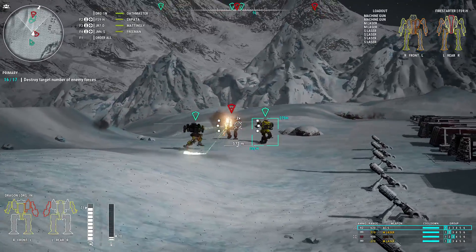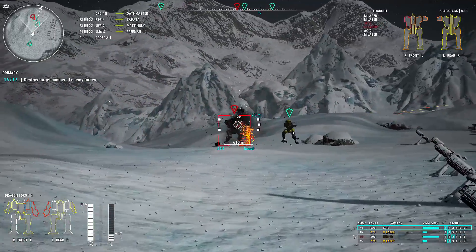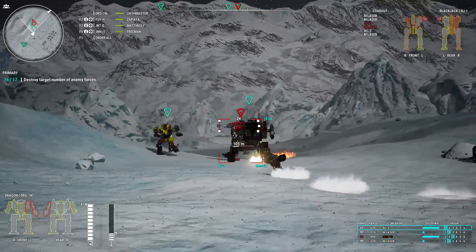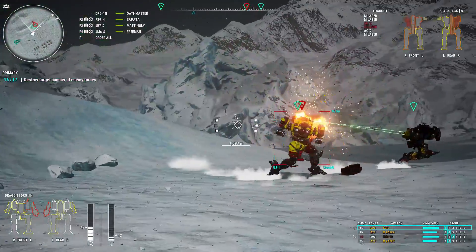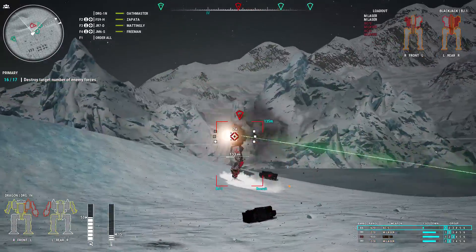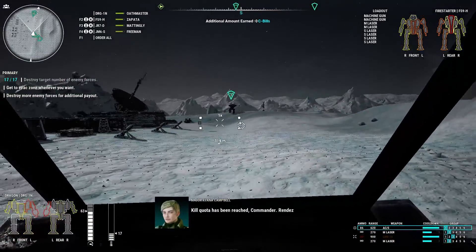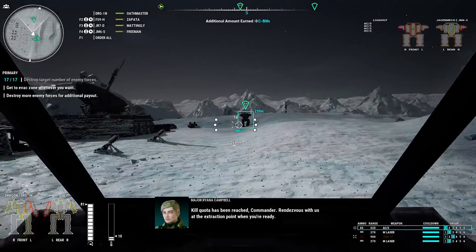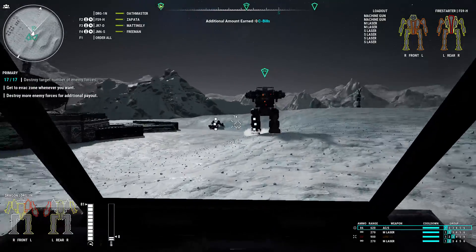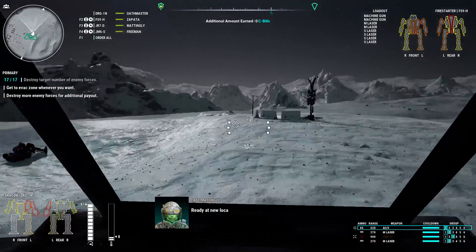The last two targets for this wave are a medium mech and the Blackjack — I need to keep an eye on that. I'm almost out of missiles, so I'm pretty much done with long-range harassing. I hope I'm engaging the Blackjack — actually, I don't want to engage the Blackjack. Hopefully we can drag him to us. Just shoot at me, Blackjack — ignore the two lights running in the open. I have 107 rounds still. I really do want to bring the Jagermech up. Everyone engage the Blackjack — I'll deal with the Cicada. Oh, I hit my Firestarter — that's not a good plan. Finish him — he's lost most of his weaponry. The kill quota has been reached, Commander. Rendezvous at the extraction point when you're ready.